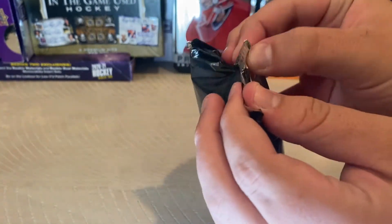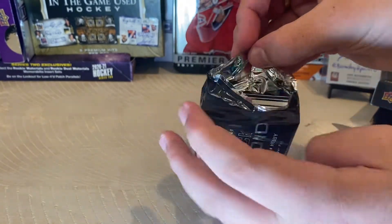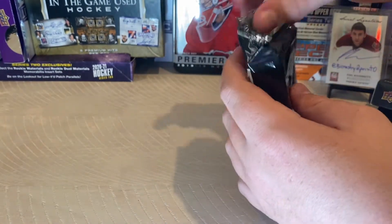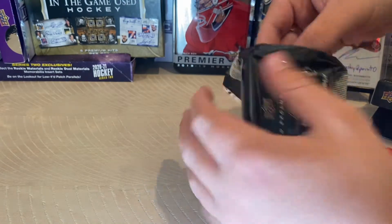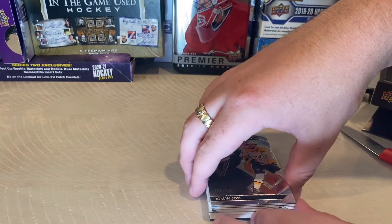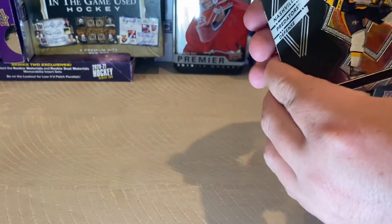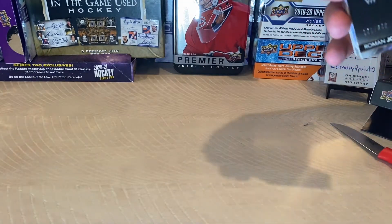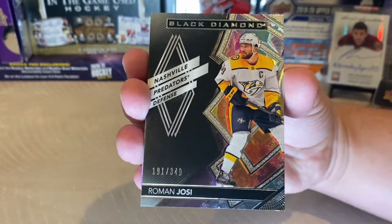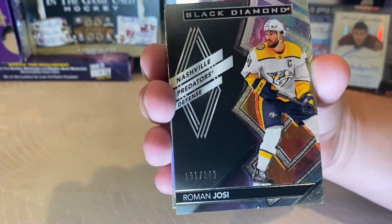I'm very excited. Let me open this up nicely and save the pack. I'm not sure what's the good card or not, so we'll just pull them out. In the front I think we'll have our base card. It looks like we have a pretty cool card after this one, so I'm going to go from the back first. Roman Yossi, number 191 of 349 — this is a base card, very nice.